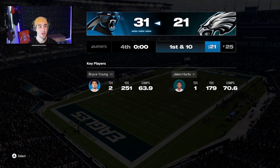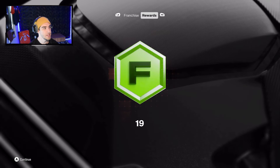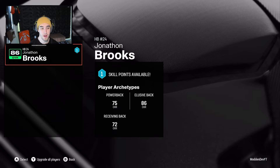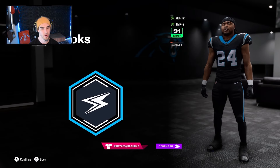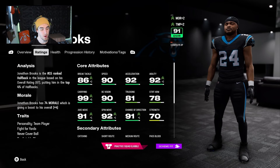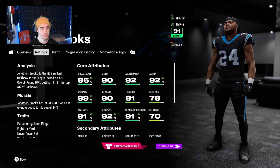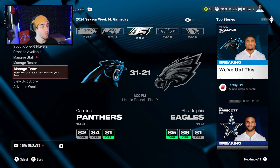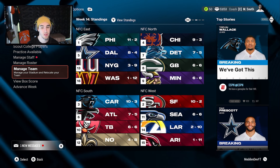Despite the sliders, despite everything, we got double-digit wins in Panthers franchise! 19 coach points and we got an upgrade for Jonathan Brooks — he goes up to 87 overall: plus two break tackles, plus one juke, plus two awareness. Break tackle up to 86 now. He looks insane, really just needs to get that speed up. We take down the number one seed Eagles and give them their second loss of the season.